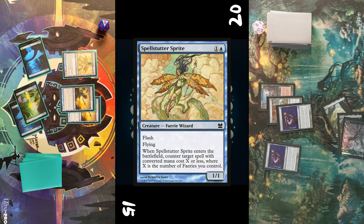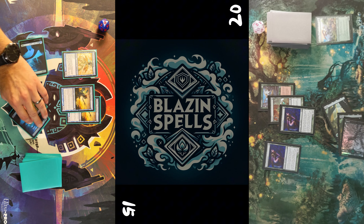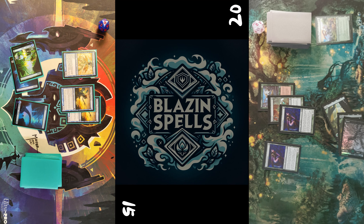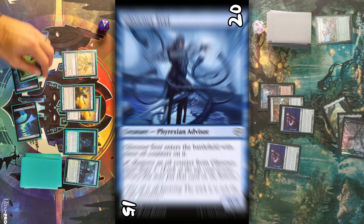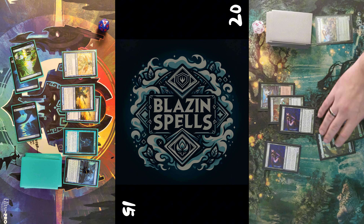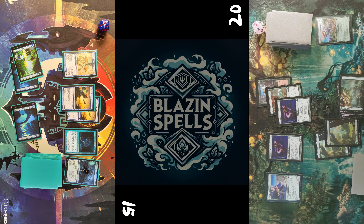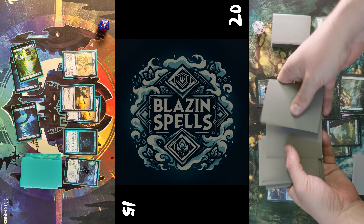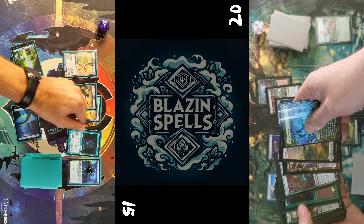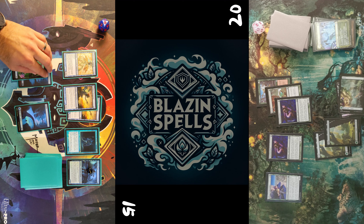Opponent draws for turn, taps three Forests to bestow a Nyxborn Hydra onto the Glade Cover Scout, which I counter with the Spell Status Sprite — so Nyxborn Hydra does not resolve. I untap, play Persistent Petitioners and Glistener Seer with three oil counters, and pass the turn. Opponent untaps, draws, puts in another Forest, casts another Silhana Ledgewalker, and wants to swing in but does not. I make him mill 12 cards at end of turn.